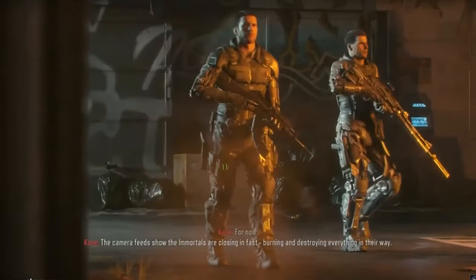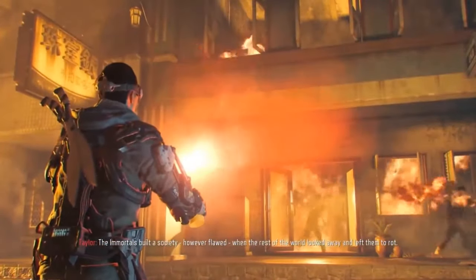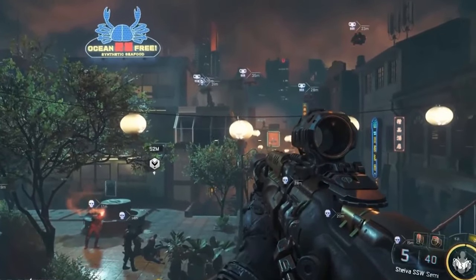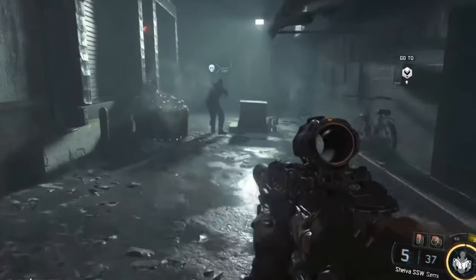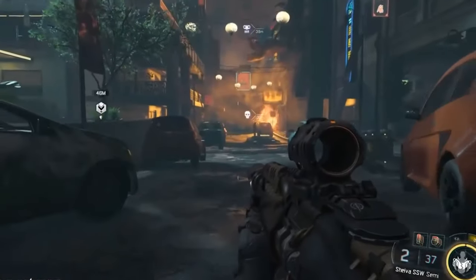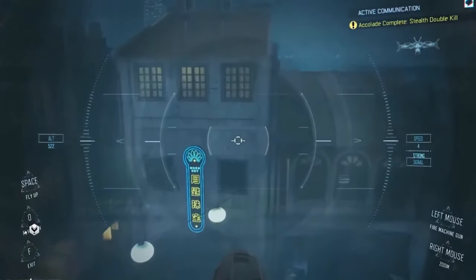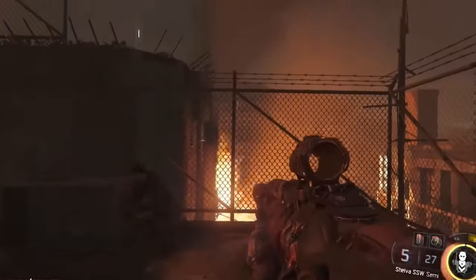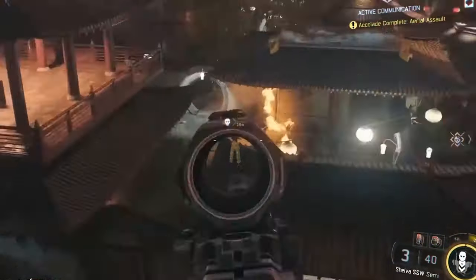Subsequently, we have Call of Duty: Black Ops 3, based around the year 2065, almost 40 years after the events of Black Ops 2. A third Cold War is raging between the Winslow Accord and the Common Defense Pact, two worldwide alliances. Particularly interesting is that these two powers locked in a Cold War are actually non-existent, meaning the storyline is based on unrealistic events. Furthermore, the game has a heavy focus on advanced military technology such as robotics and cyborgs, an ode to its future setting.